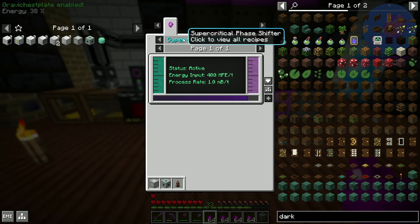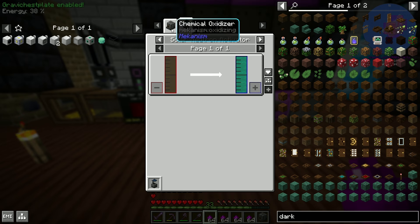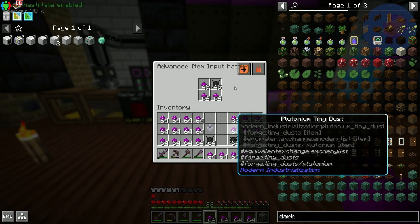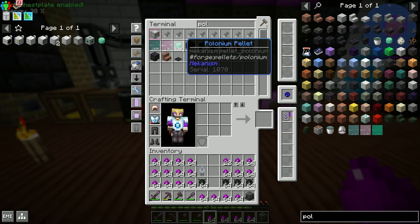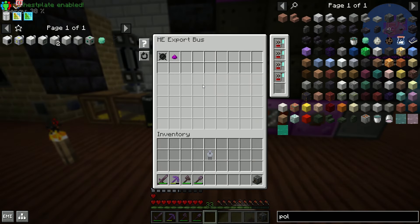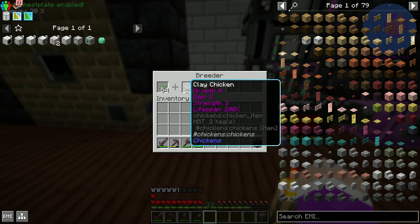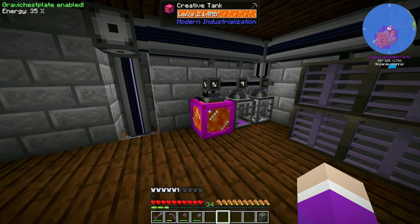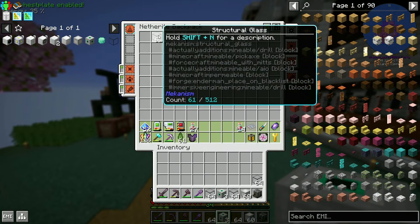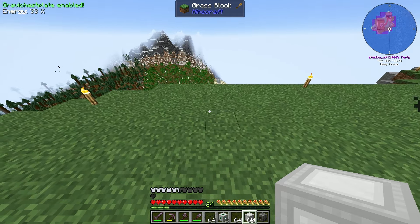To get the super critical phase shifter and make antimatter, we need polonium. In this version of the pack, polonium pellets are made in an explosion compressor with polonium tiny dust and dark matter. We calculated we need 2,000 polonium pellets to make our two antimatter for the replicator. We now have over 2,000. Our second clay chicken is done - two eggs go in to incubate. We accidentally claimed all the quests, so we now have a creative lava tank.